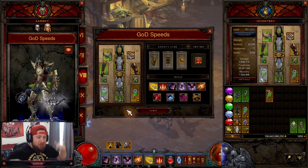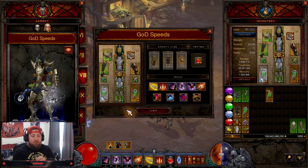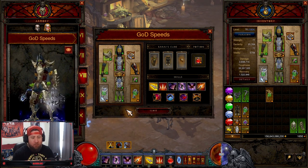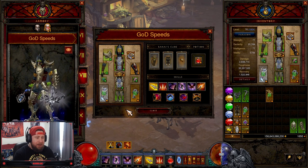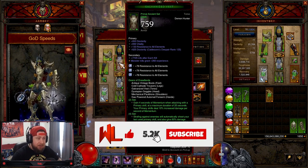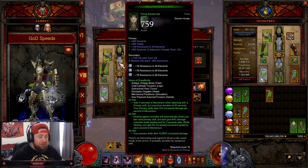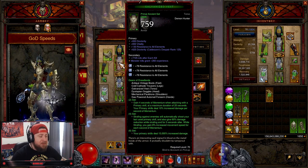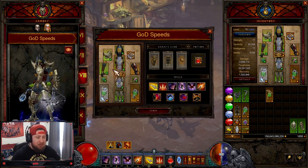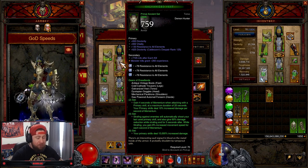Welcome back to the channel. Today I'm going to be bringing you a Diablo 3 God build guide for the Demon Hunter in Season 28. As of right now there are no changes coming to the God DH set, and I really hope they give it a little bit of a buff. Any buff they do give to this will be amazing, and I don't think the build is going to change much if they do give it a damage buff.